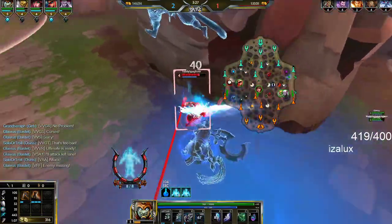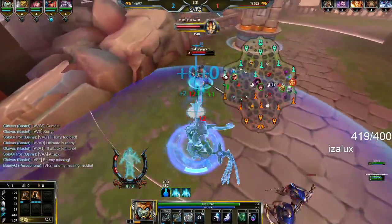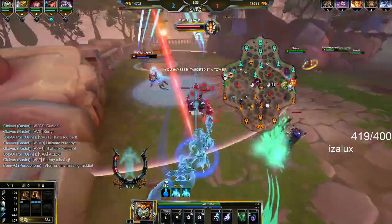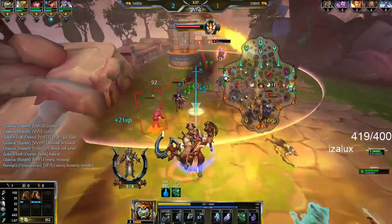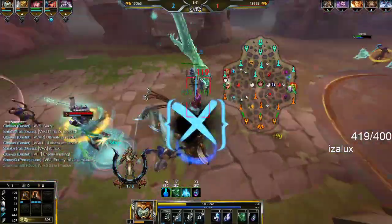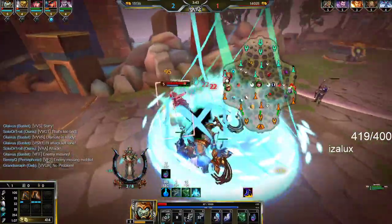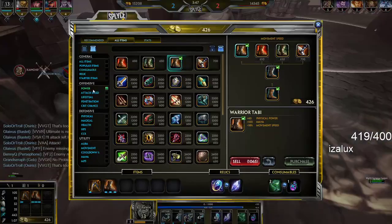I'm just going to ult him here — he has no dash. I'm trying to get as much poke as I can. If I get a stun here I can clean that up. Should be dead. Oh, I'm dead as fuck — this guy's level 5. If I hit that first sickle I'd probably kill him.